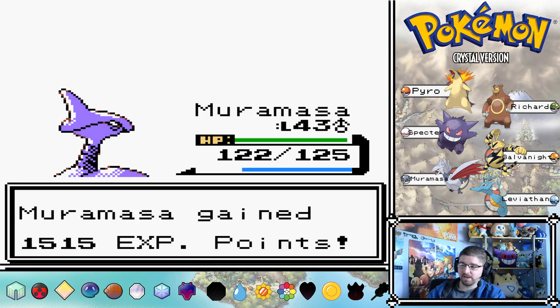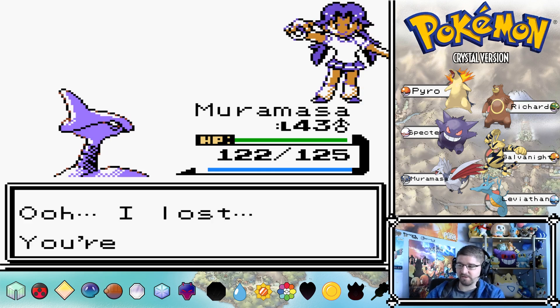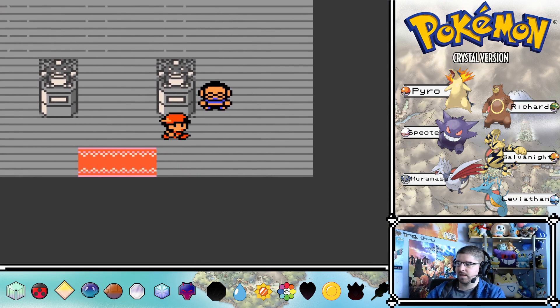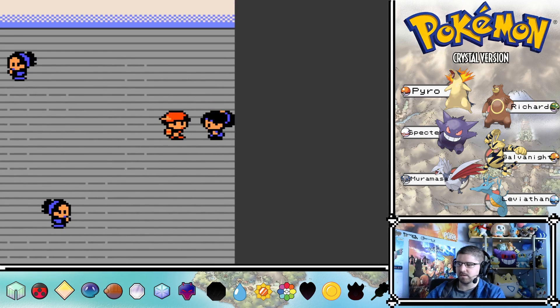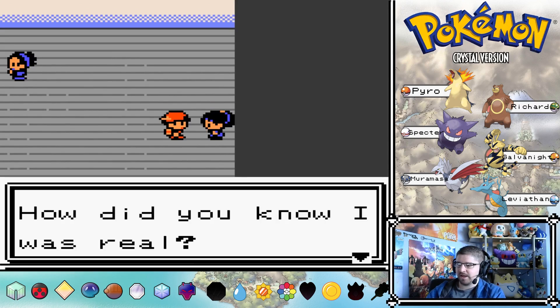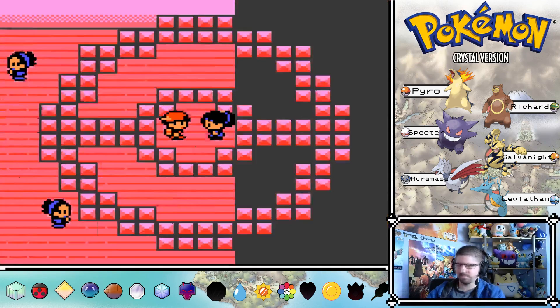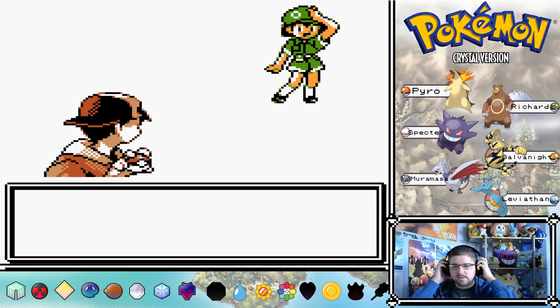Venusaur's pretty bulky but it doesn't resist Fly - excellent. I'm adjusting my mic because I keep seeing it in the corner. This one's not Janine either - then a trainer says 'I'm Janine, how did you know I was real? Let's battle!' But she's lying. Found the right path - there we go.